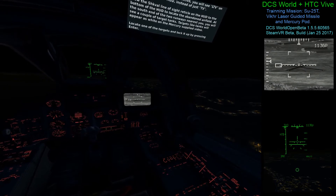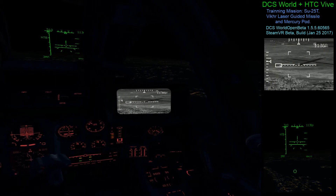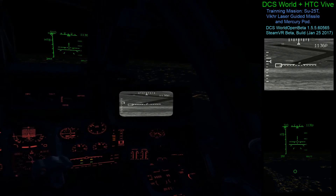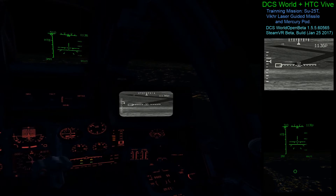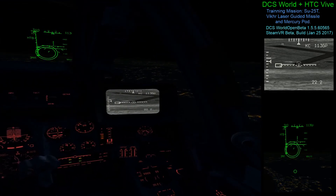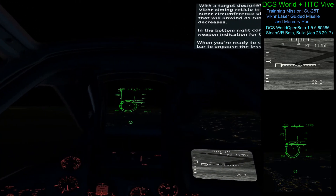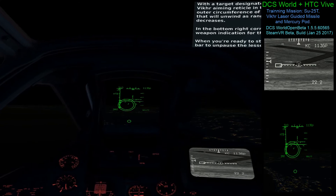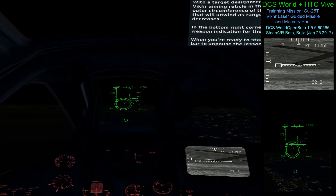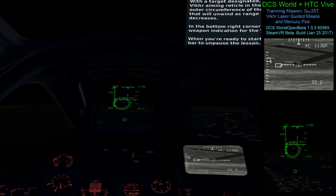Locate one of the tanks and lock it up by pressing Enter. With the target designated, note that you have a unique Vicker aiming reticle in the center of the HUD. Along the outer circumference of the reticle is a range indication that will unwind as range to the designated target decreases. In the bottom right corner of the HUD is a 9A4172 weapon indication for the Vicker. When you're ready to start the attack, press the space bar to unpause the lesson.